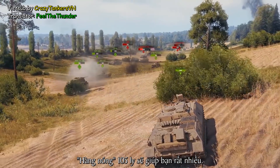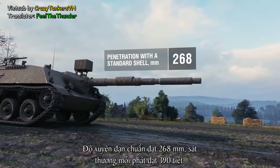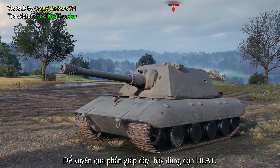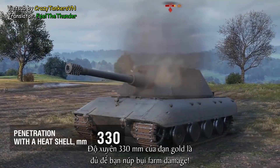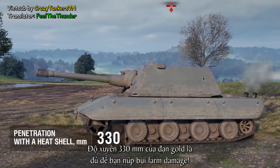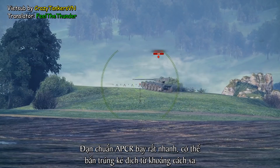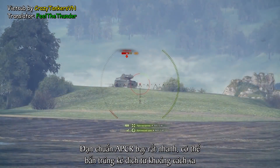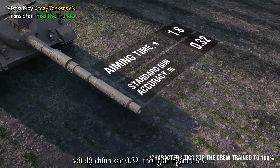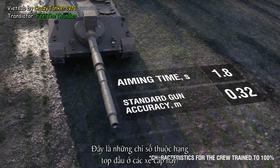The excellent 105-millimeter gun should help. The penetration with a basic round is 268 millimeters, and the alpha damage is 390. To crack tougher armor, use the German's HEAT shells — they penetrate 330 millimeters and really pump up the damage you deal. The basic round is a fast-flying APCR shell, making brisk foes easy to target at range, as the accuracy is 0.32 and the aiming time is just 1.8 seconds. These stats are among the best for this tier.